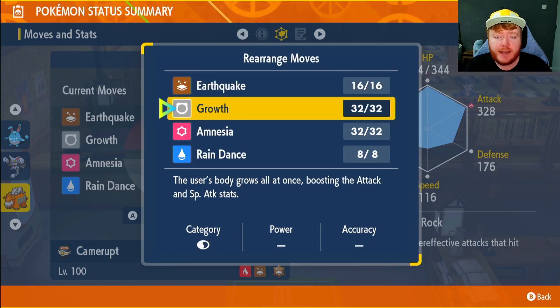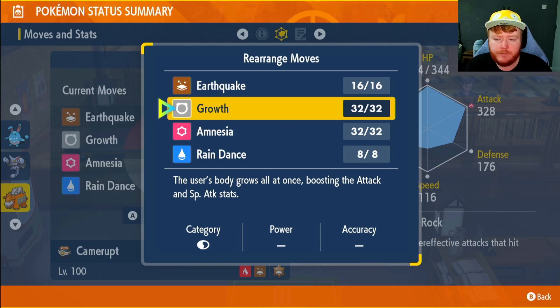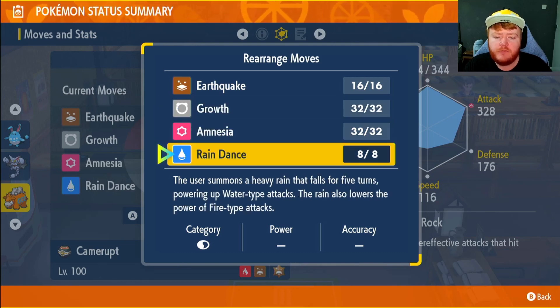We have Earthquake. If it's a Sunny Day user we have Growth, which will increase our Attack by two stages every turn — or if it's not, we just use Growth to boost our Attack anyway. The alternative is Curse which increases Attack and Defense but lowers Speed. We have Amnesia to boost Special Defense and Rain Dance, just in case we want to lower the damage of Hisuian Typhlosion.